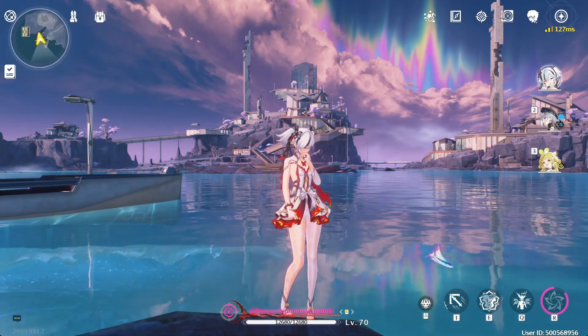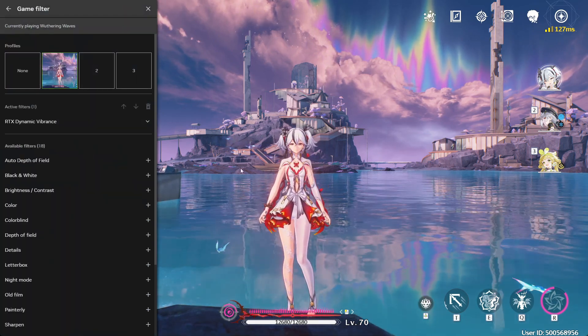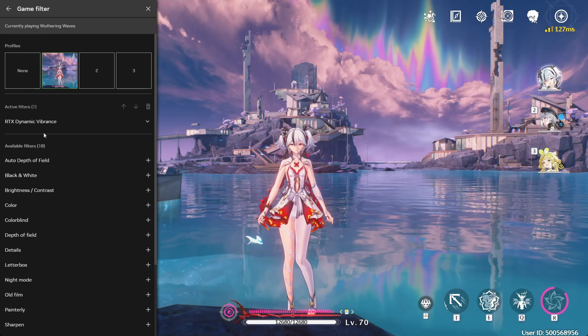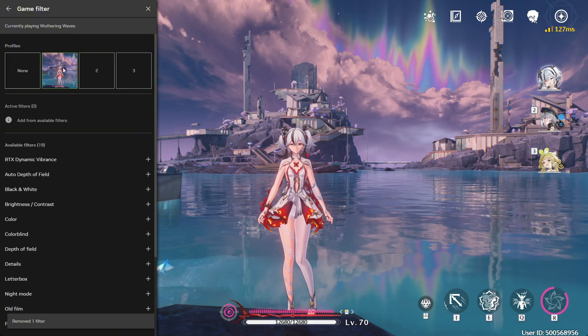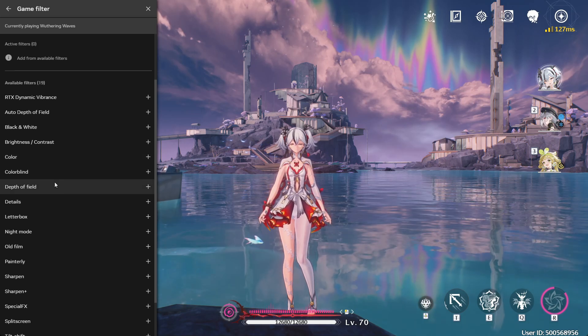After that, press Alt-F3 to start configuring. I'll set it up from scratch so you can see the entire process and you can tweak the values to your liking. I had the RTX Dynamic Vibrance Filter preset enabled — I removed it so we can start fresh and add the filters we'll be using.